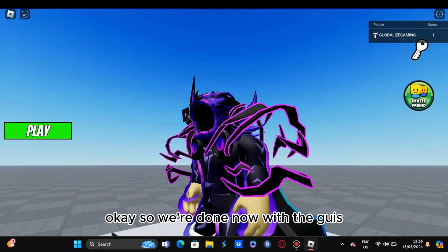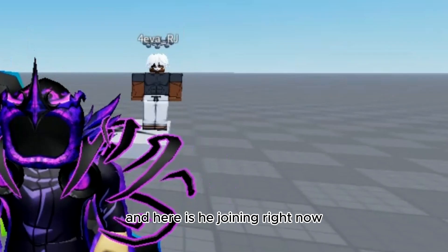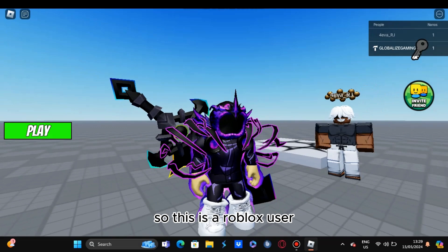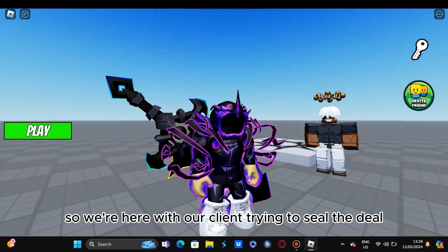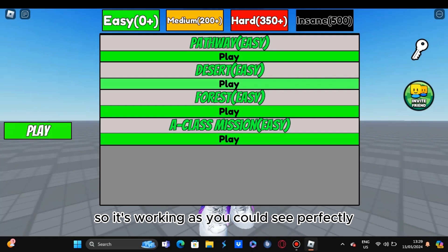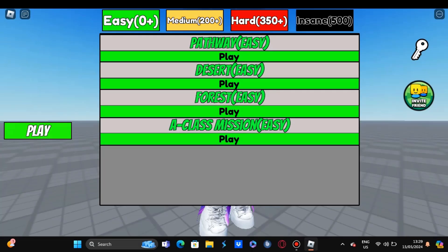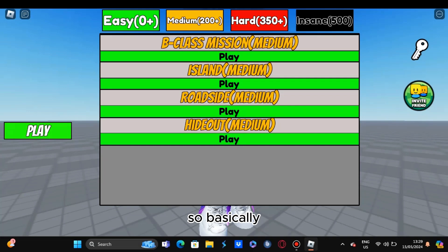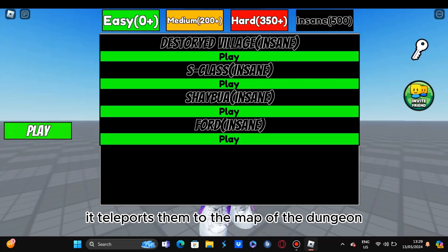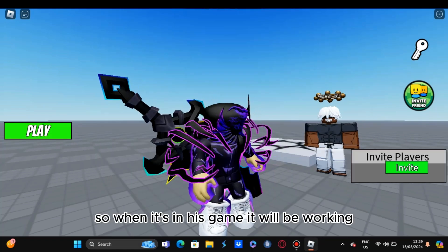Okay, so we're done now with the GUIs. As you can see, we have the three GUIs - we have the play button right here. He's joining right now to check it out. This is the client, robux user for eve r1. So this is how it is right now - it's working perfectly. All of these maps are working perfectly.